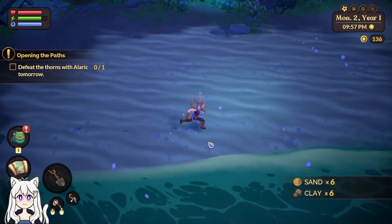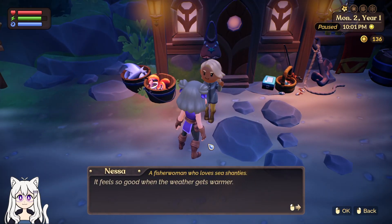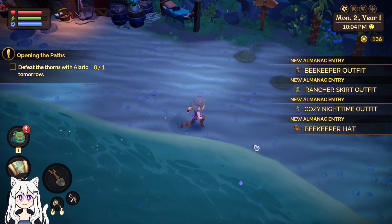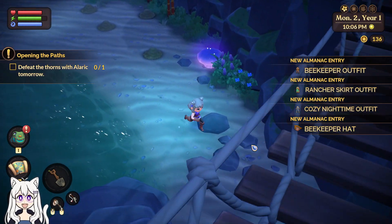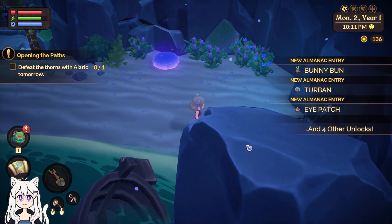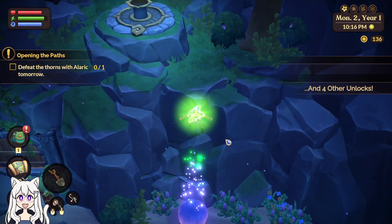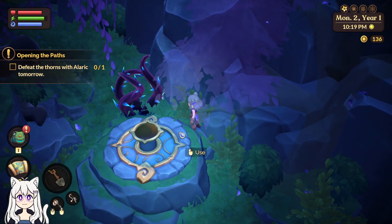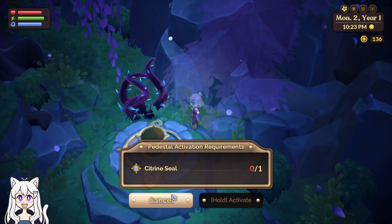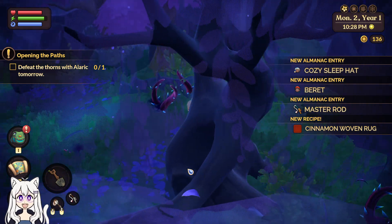Get the free energy — no reason not to after all. These are teleportation ports. You can't unlock them until you get access to the mines because you need materials from the mines to unlock them.